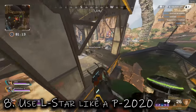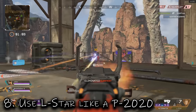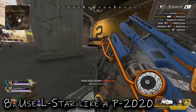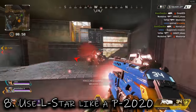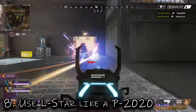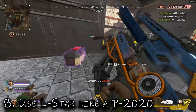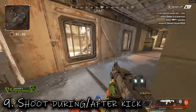Tip eight: use the L-Star like a P2020. The P2020 is great, but the L-Star isn't ideal when you want to nail shots since the overcharge can be annoying. So use it like a P2020 — as you can see in this slowed clip, I shred the shield, switch to the L-Star, use it like the P2020, and it brutes through around 120 damage easily before the first recharge.